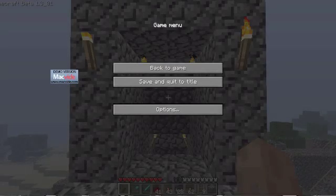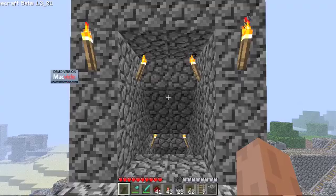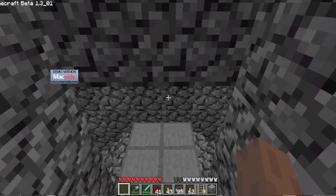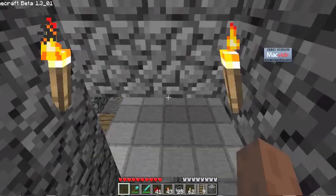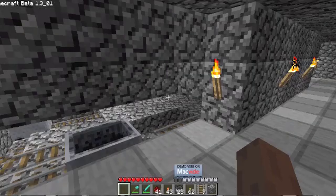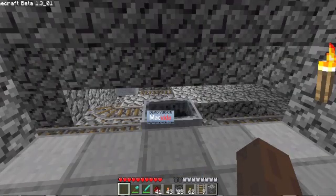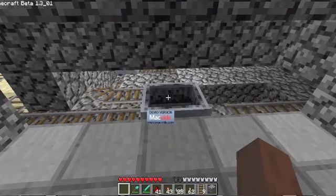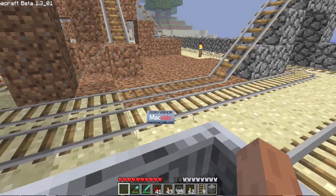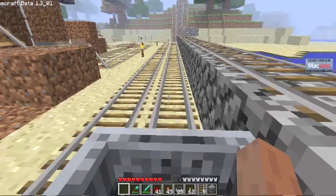Hello, this is Omega with yet another technology demonstrator in Minecraft. A lot of station builders have run into the issue where when you're returning a cart from your destination to your departure station, it crosses a loaded chunk boundary.